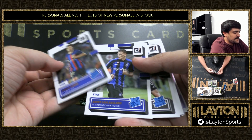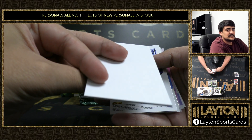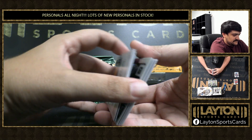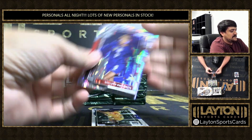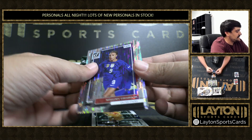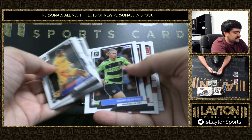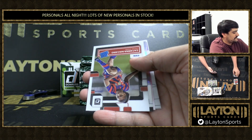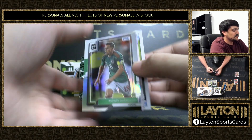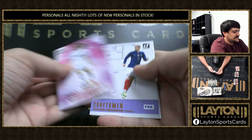Rated rookies to start us off. We've got Pablo Torre, Aslani, and Moretti — filler, filler, filler. Got some optics there. There's a rookie optic of Klaus, Hugo Lloris, a Holland optic, a rated rookie of Macario, and our first holo is going to be Andreas Guardado for Mexico. Now we've got inserts.